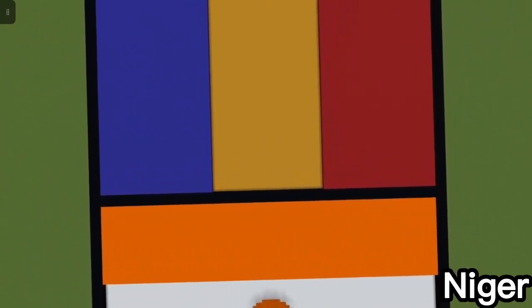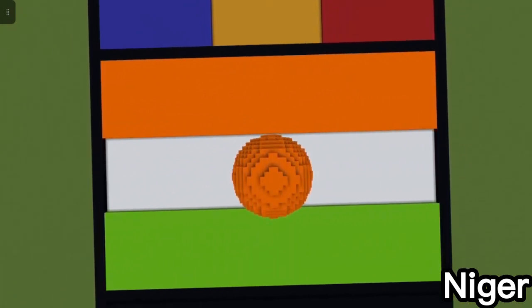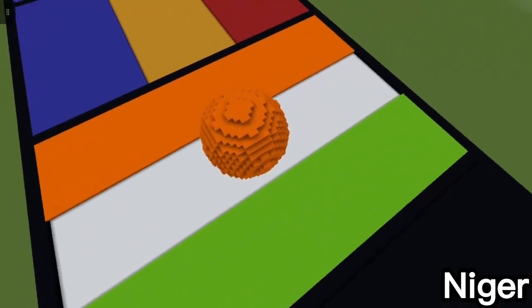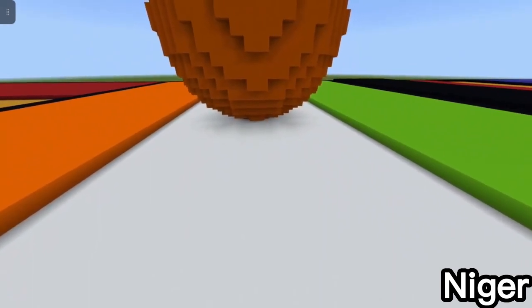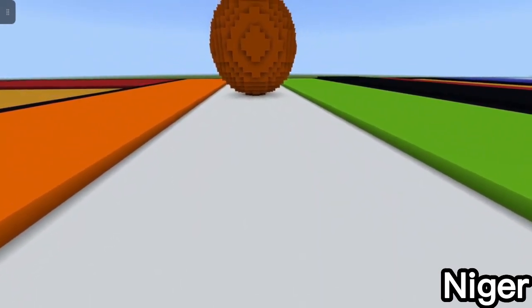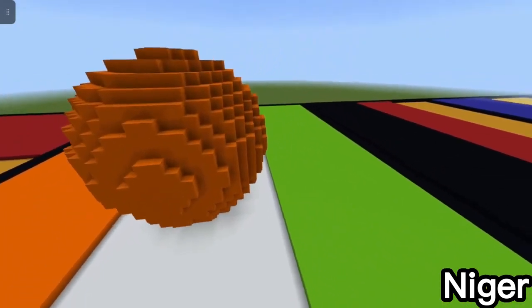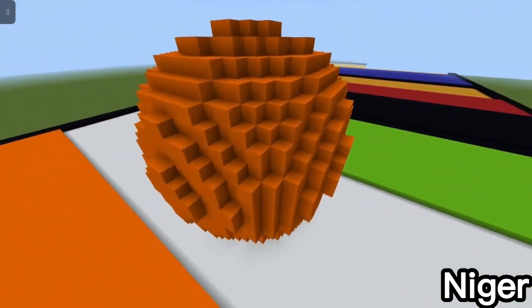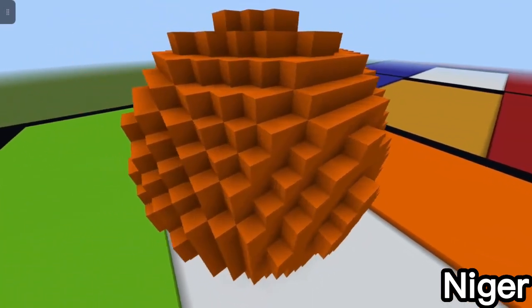The next one is the Niger flag. I made it by dividing the square into thirds horizontally — top orange, bottom green, one block thicker up from white in the middle — and then I placed an orange sphere in the center. I used spheres a lot for most of these flags.